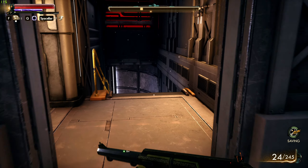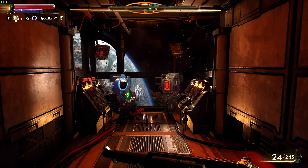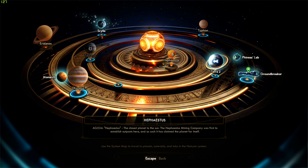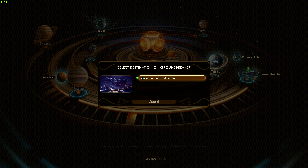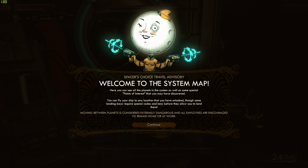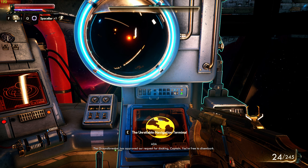We head to the navigation terminal — that's it, the system map. We can see all the planets in the system and points of interest we've discovered. We can fly to any unlocked location, though some landing bases require special codes or keys. Moving between planets is considered extremely dangerous; all employees are encouraged to remain home or at work. We set our destination for the Groundbreaker — Halcyon's original colony ship repurposed as a service station.